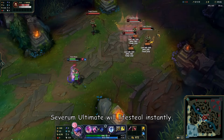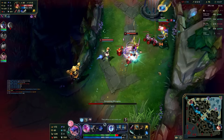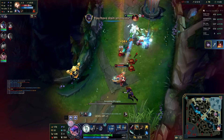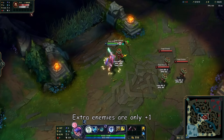Severum's ultimate will lifesteal instantly — the more enemies you hit, the more health or extended shield you gain. Crescendum's ultimate will give Crescendum stacks: the first target gives you 5 stacks, but extra targets are only plus 1.